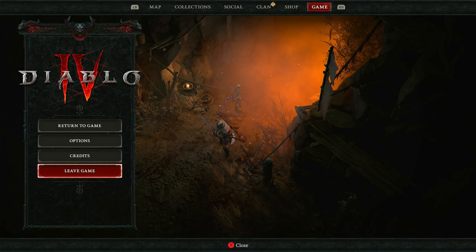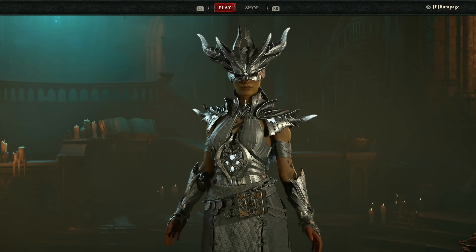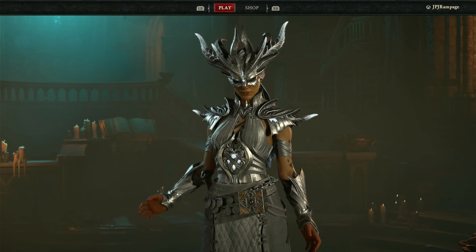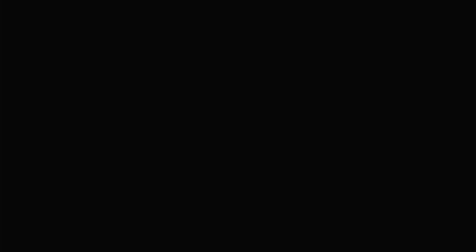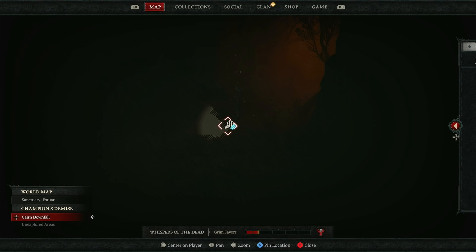However, if you don't feel like waiting around, you can reset the dungeon much faster by simply leaving the game after leaving the dungeon. Once you have left the game, simply select the character you are playing and the dungeon will be reset. This is much faster than waiting around.